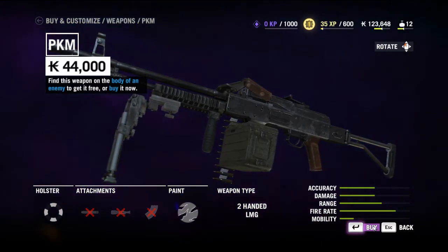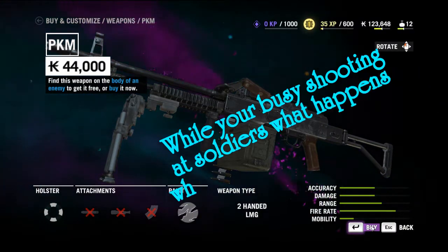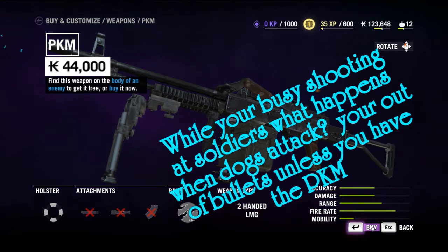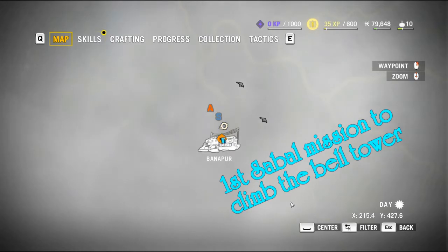We're going to buy the PKM, because this is the best gun you can buy early in the game. You're going to have to deal with all kinds of dogs, wolves, and everything else, and the PKM will do the job better than the AK or anything else. We're going to do Sabal's mission to unlock the tower.